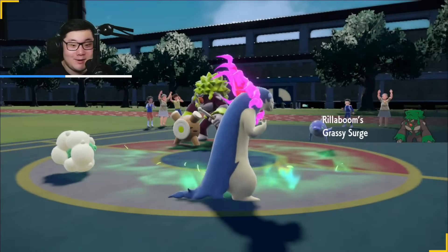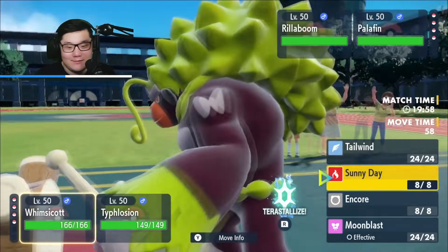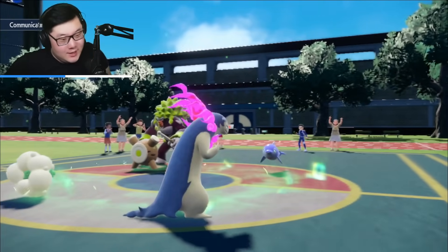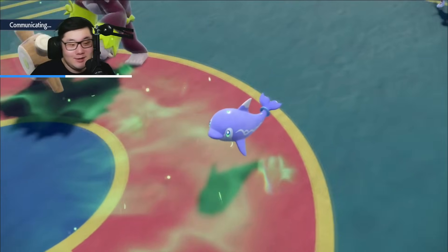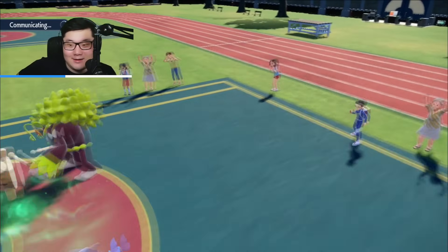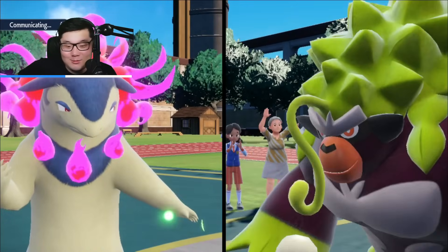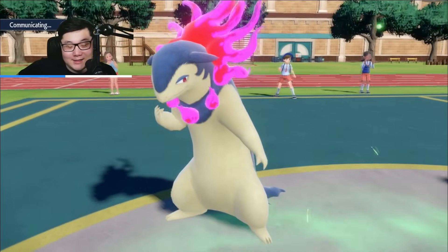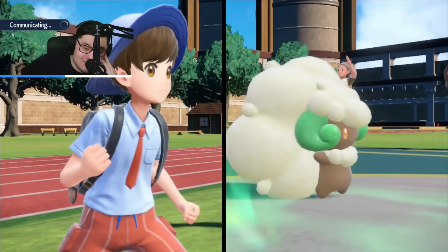We see Realbroom and Palafin lead. We have Covert Cloak on Whimsicott - we always get a Sunny Day up here. We always get an Eruption off because of the ghost typing so they can't go for Fake Out. We can go for Sunny Day and Eruption. The way they reduce our damage output is by going for Grassy Glide and Jet Punch. We should be pretty safe. If they want Politoed and go for Jet Punch, we have Sunny Day which is manual weather, so we bypass a lot.